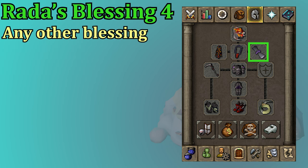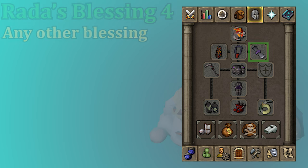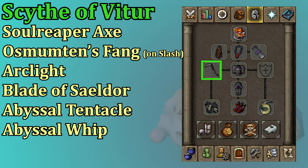In the ammo slot, you can go for a Blessing. The Rada's Blessing 4 is best in slot with a +2 Prayer bonus, and then any other Blessing is a +1 bonus. The Duke is weak to Slash and is a very large monster, so the best in slot weapon is the Scythe of Vitur. The Scythe is pretty expensive to use, so the Soul Reaper's Axe is a close second. After that you have Osmumten's Fang. The Arclight does very solid damage but is a 4-tick weapon, so I prefer the Fang over the Arclight. If you're using the Fang, you do want to set it to Slash instead of Stab. From there you could go Blade of Saeldor, Abyssal Tentacle, or even a regular Whip.